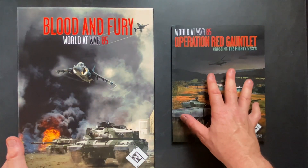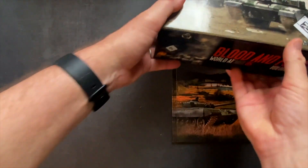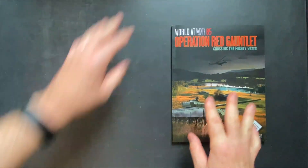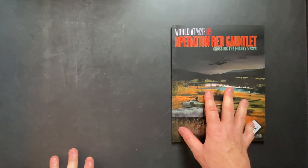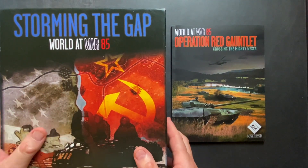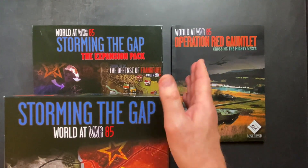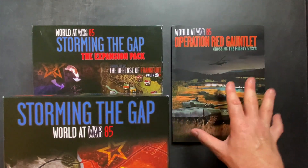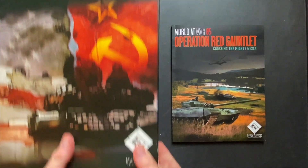In order to play the fifth scenario, which is a massive eight-map scenario, you need Red Gauntlet, Blood and Fury, and you also need Storming the Gap — the base game, volume one — and the Storming the Gap expansion pack which has the expansions you'll need. So you need the whole system in order to play that big last eight-map scenario.